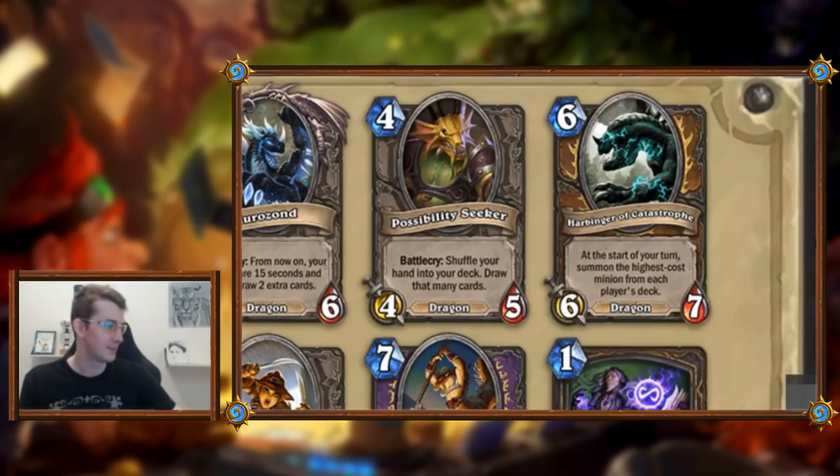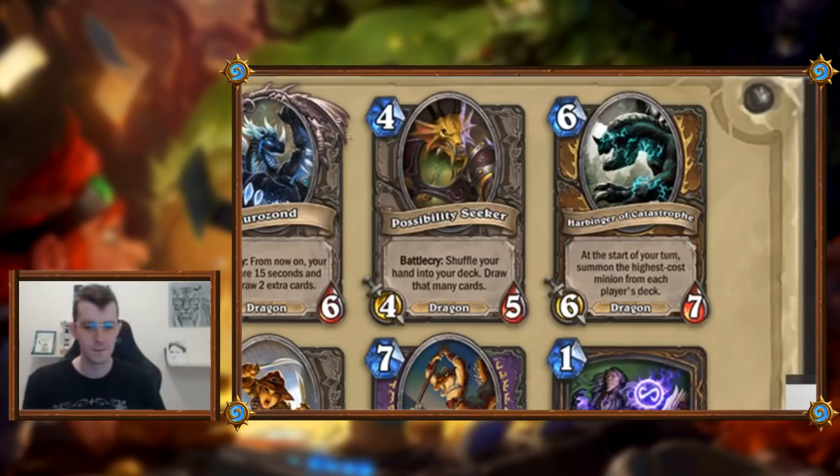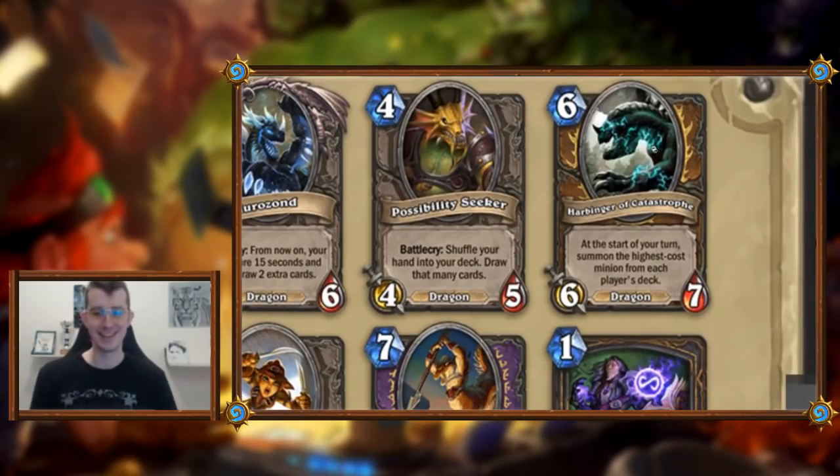Possibility Seeker: four mana four-five dragon, shuffle your hand into your deck and draw that many cards. Let me actually update the title. I think the baseline is good — in most other card games, reshuffling your hand and drawing that many cards is a strong effect. Thinking about how often you'll keep cards you want in Hearthstone, I think it's great. It's a Yeti and the effect is definitely desirable. Possibility Seeker looks great.